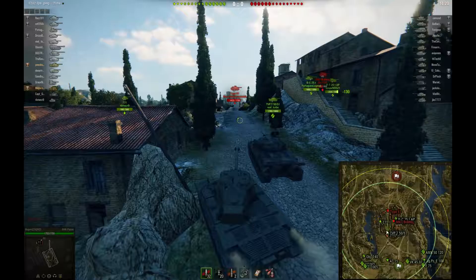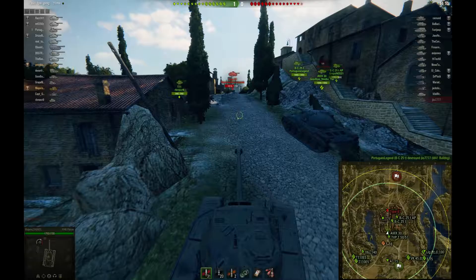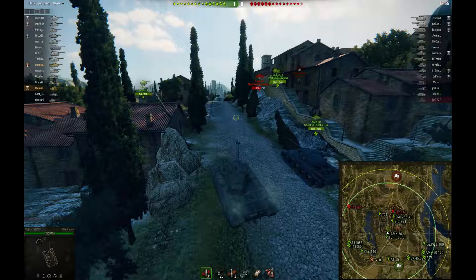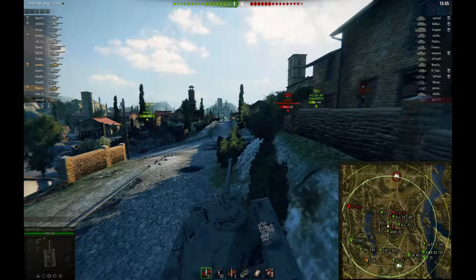Alright guys, here we are on Abbey — South Spawn. This is the first game that I started platooning with PM Rocks. He PM'd me in-game and said 'Majora, can you carry me?' — he was clearly joking, he just wanted a platoon mate. I really enjoy platooning with PM — he's a really helpful teammate, unlike most pubbies, because he actually does useful things. We just work well together. So I go through the Type 61's turret front, because the Type 61 has such garbage armor.